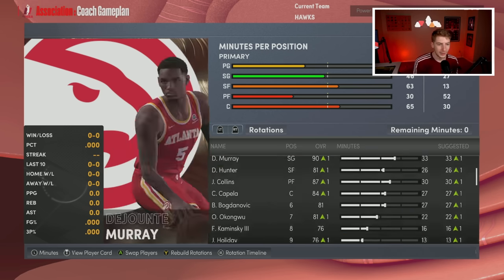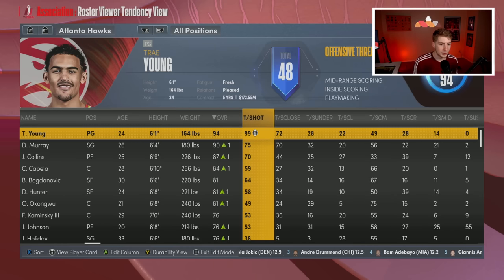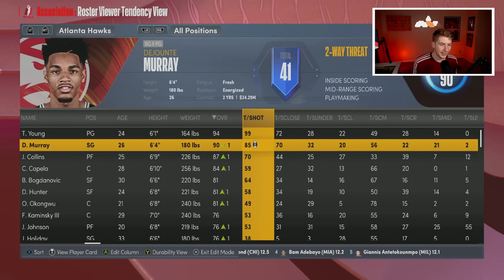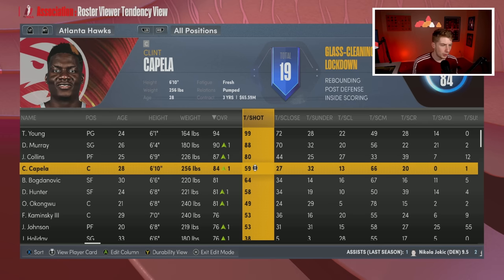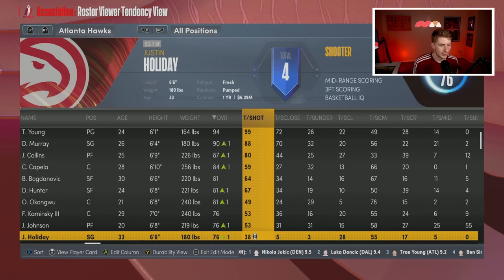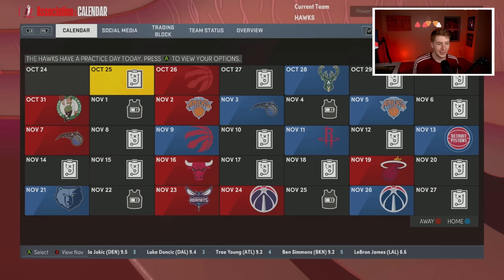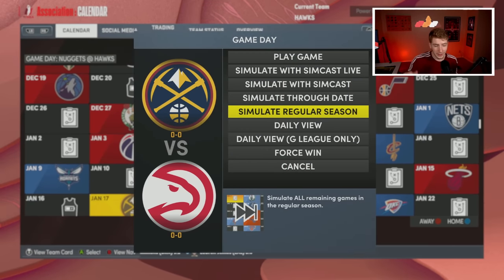We've also got Bogdan Madjanovic, Onyeka Okongwu, Frank Kaminsky, Justin Holiday, and AJ Griffin getting some minutes as well. As far as shot tendencies, Trae Young is up to a 99 which I think is fair. I'm going to move Murray up to an 88 — Dejounte Murray has been acting different since he got traded to Atlanta. I'll move Collins up to an 80 for a bigger role, and then Capella is fine, Bogdan's fine, maybe Deandre Hunter to a 67 or so.